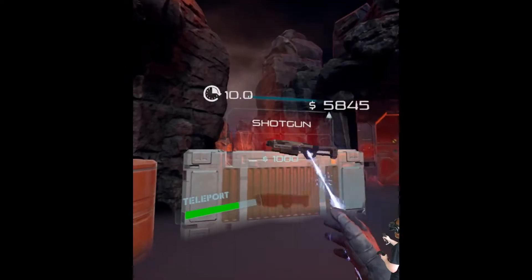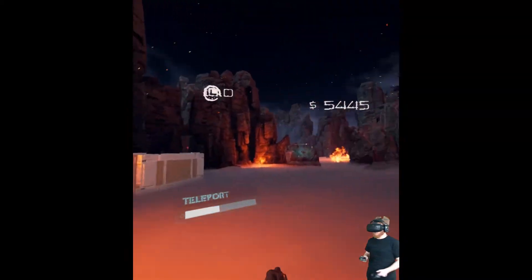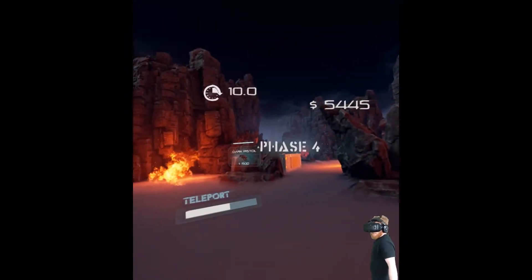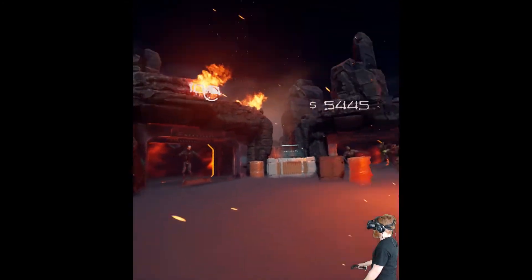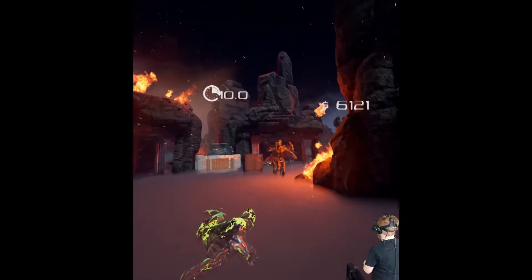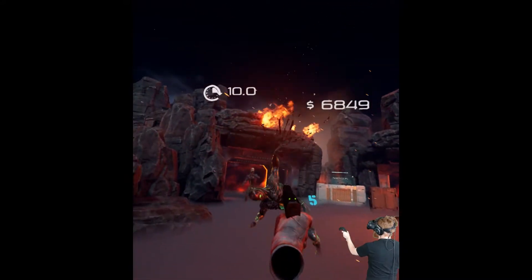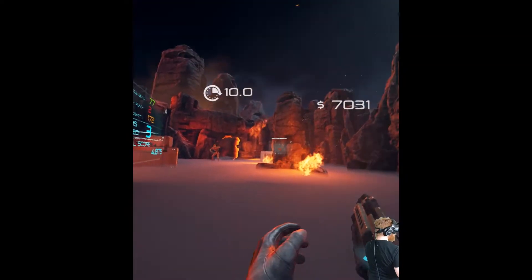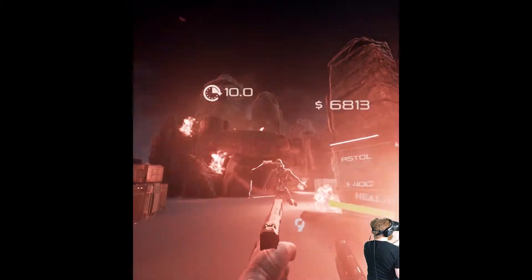Thank you. I'll do my backup guns. See now they're going a little faster. The green ones are fast and the red ones are slow walkers.